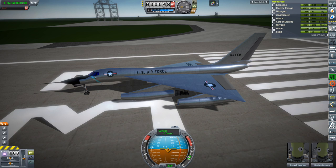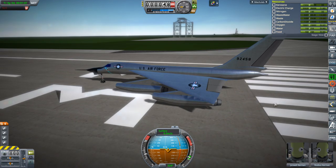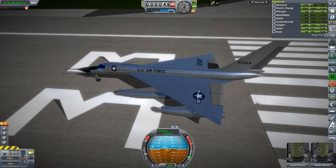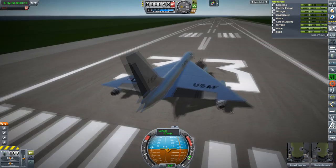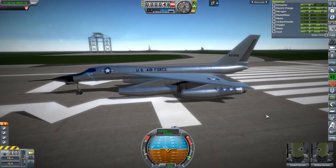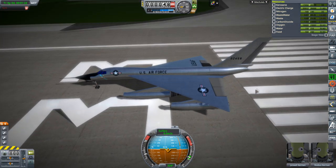Hello everyone and welcome back to Realism Overhaul Sandbox in Kerbal Space Program 1.3.1. In this video I'm going to test the B58 Hustler that I modeled in Blender once again, and hope that I can get it to Mach 2. I've made some tweaks to the configuration file and last time I was not able to bring it to Mach 2, but I've made some changes and hopefully we can do it this time.